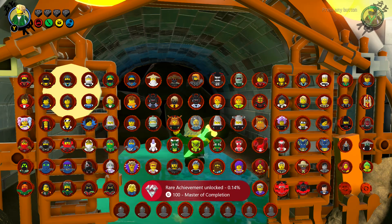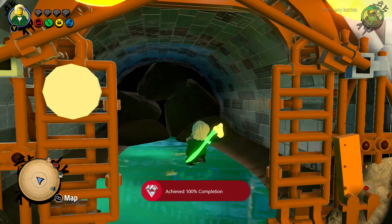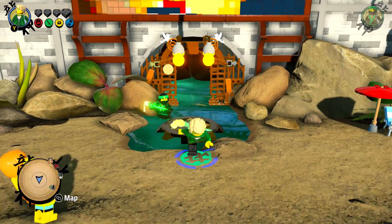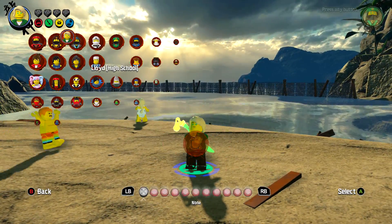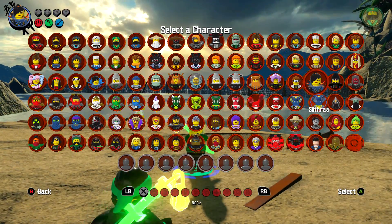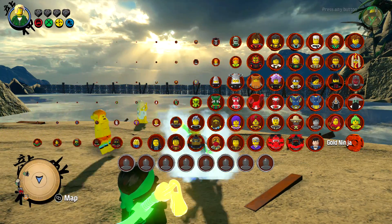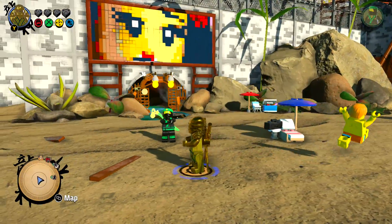And another achievement: Master of Completion. That is 100% completion — that is the only way you can acquire 100% completion in this game. And as we all know, the Gold Ninja is Lloyd. I think we all know that. I think I'm right. So here we are: the Gold Ninja Lloyd.